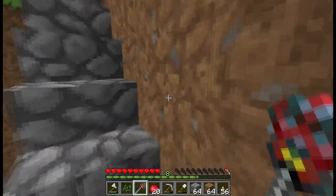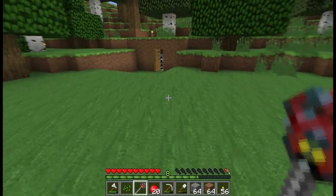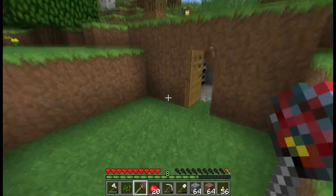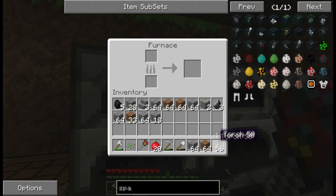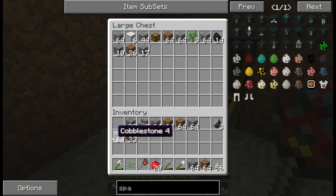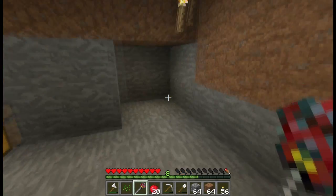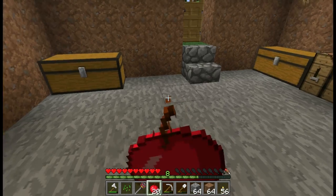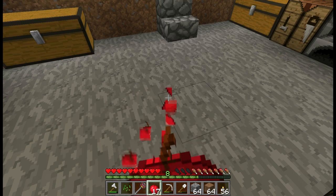It looks like we actually do have some iron on us, so let's start up our furnace and smelt some of this iron. Then we have to place the spaceship components — you don't craft the spaceship itself, you craft the components and place them in a certain way. I don't know exactly the layout yet so I'll have to look that up, but we won't get there this episode anyway. Let's dump some of our stuff — we still have wool.